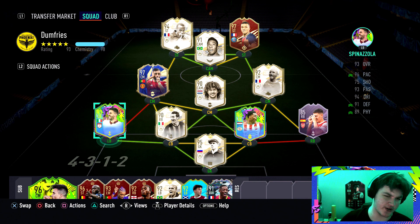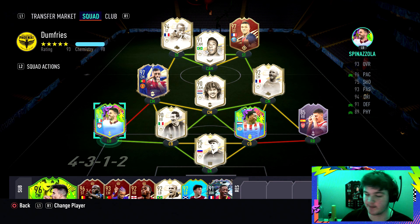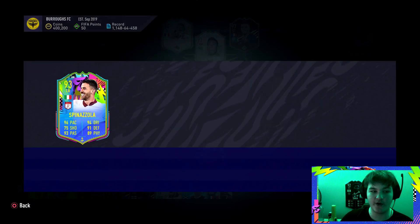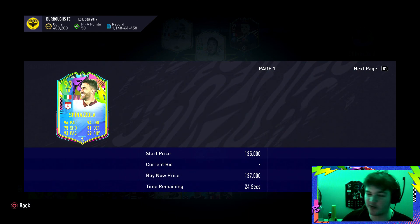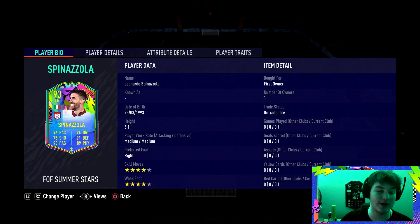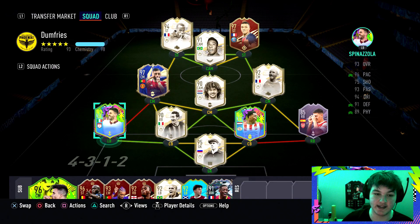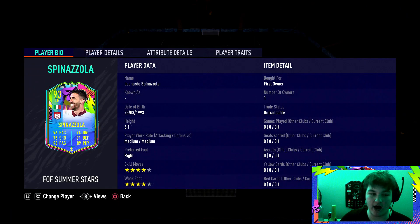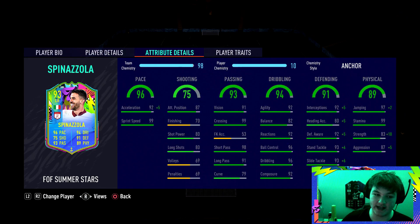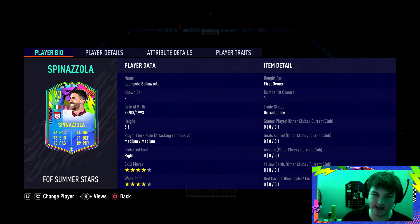I'm actually not sure on his price — when you get him first you don't really pay attention to the price. When I did check though he was 150k, he's probably dropped a little bit, so he's around that 120k coin mark. We will be using him as a left back. My chat was telling me to try him as a centre back, but I'm not convinced because he's got medium-medium work rates, and I really do want to use the 4-star 4-star as a full back.